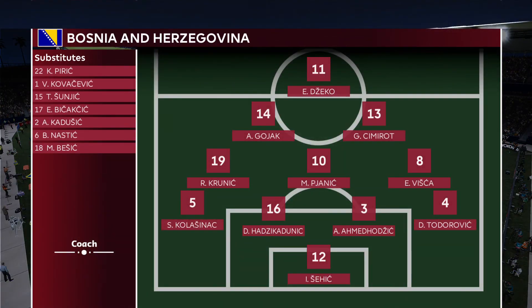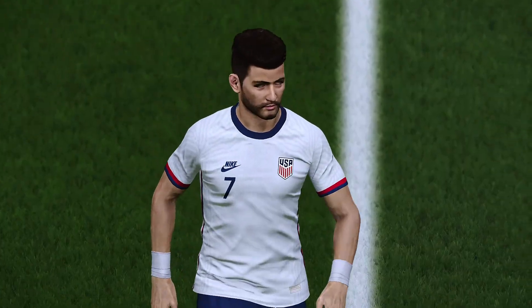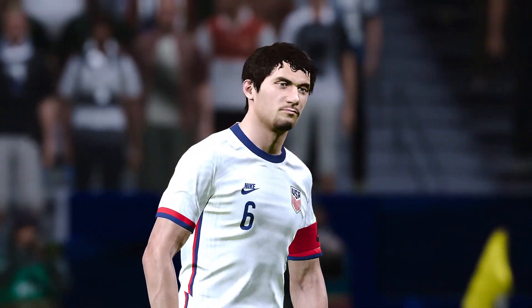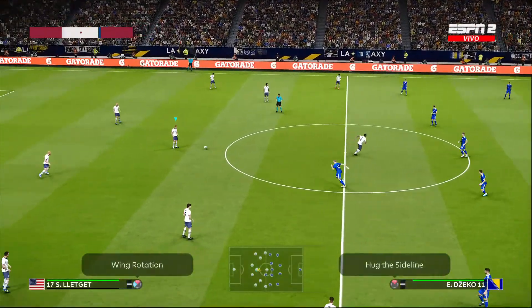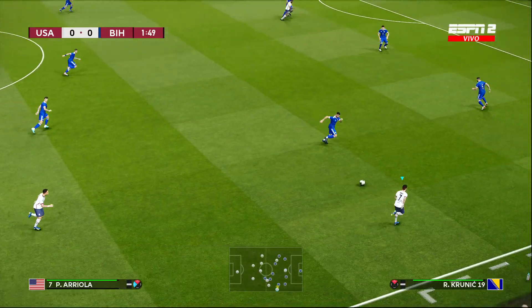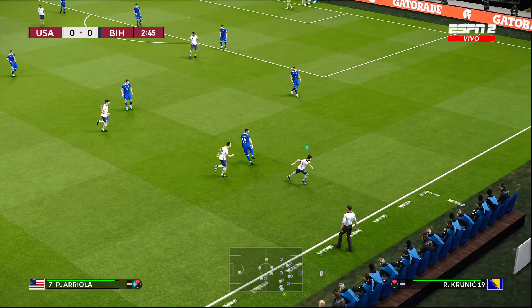For Bosnia, the Christmas tree formation — a 4-3-2-1. Edin Dzeko up top. Miralem Pjanic in the middle of the formation. Players to watch for Bosnia and Herzegovina. Here's a look at Miralem Pjanic, Paul Arreola, the keeper for Bosnia, and Michael Bradley. We're going to use the Merlin CONCACAF ball since we're in a CONCACAF stadium here. Jesse Zardes kicks things off — USMNT against Bosnia and Herzegovina.